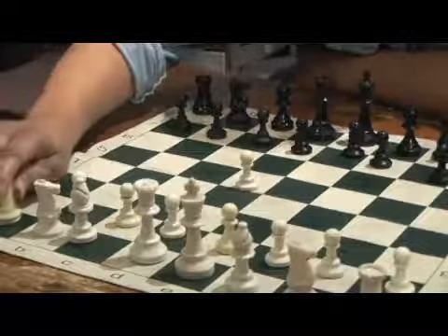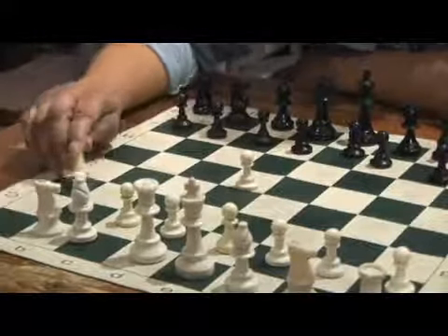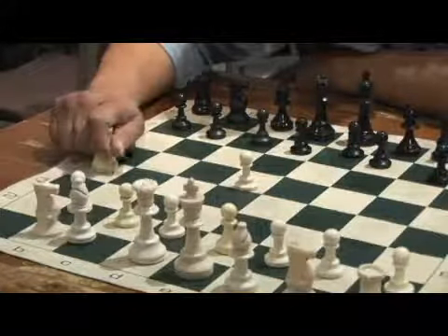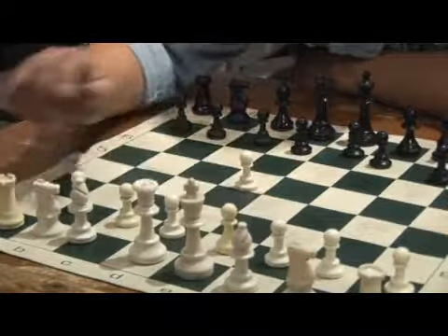Like an elephant, or like a tank, the rook only moves vertically and horizontally. So it's kind of slow, but it's heavy and very strong. It can move as far as it wants.